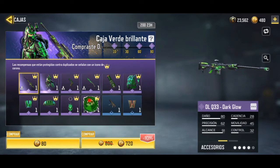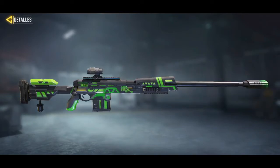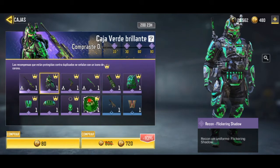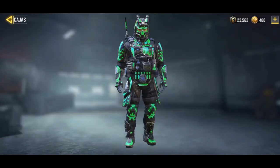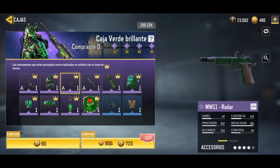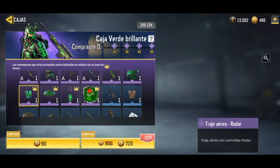And the Caja de Verde Brillante crate, where we have the DLQ-33 Dark Glow — it's a beautiful camouflage with great colors — and Rickon with the same camouflage, who is another specialist from Black Ops 4. There's also a 1911 pistol, a trap, an alien item, and more things.